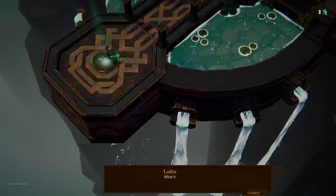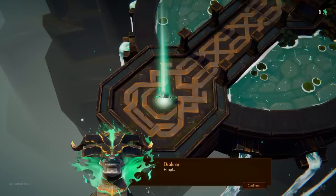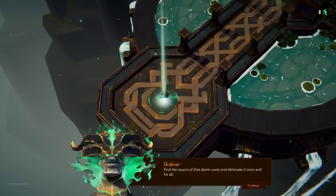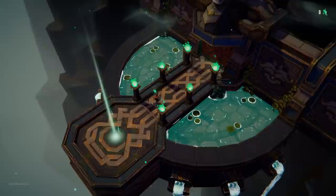I'm digging the art. The story starts: the last moment I remembered, my village was being attacked. Welcome to my home, child. Drachnar - is that you, god of the creatures? Does it mean I'm dead? That's for me to decide. For now I'm going to keep you alive - see if you're able to do what your dead human friends, the ones who claim to be my adorers, have so far failed. Find the source of that damn curse and eliminate it once and for all. It's still a bit loud, and going into the options put it back into full screen mode. Don't do that, game.